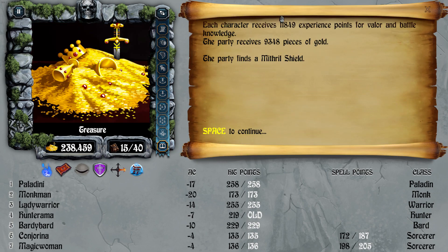There you go — 11,849 experience points, chance on item, 10,000 gold. I got hit with 'old' but I can teleport out and heal that for like 1,500. Yeah, I'm making out like a bandit here.